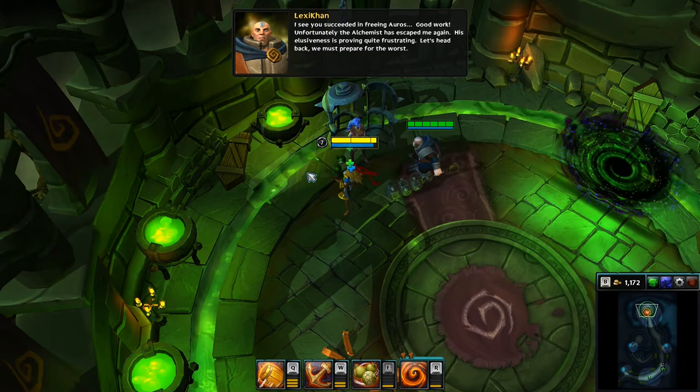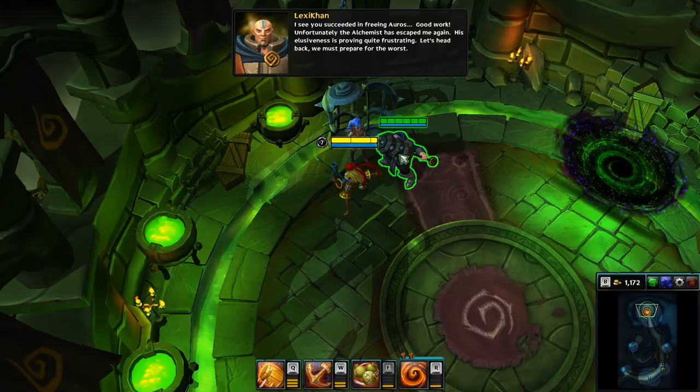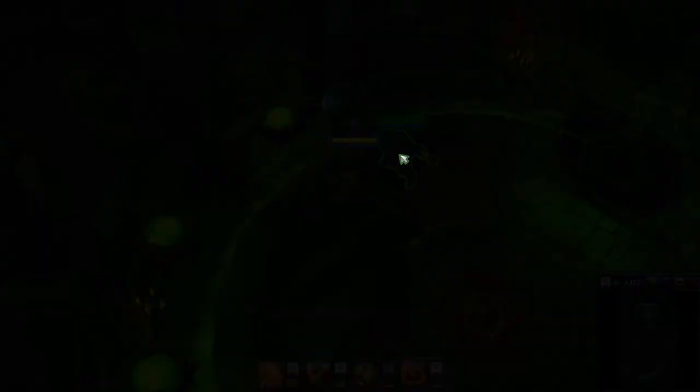I see you succeeded in freeing Oro. Good work. How do I know you're not a clone, a double? The alchemist has escaped me again. His elusiveness is proving quite frustrating. Let's head back. We must prepare. I'm enjoying it — the play style's pretty good. It's very fast-paced and has really interesting game mechanics, but the art style's got me a little — I feel like everything is disproportionate.